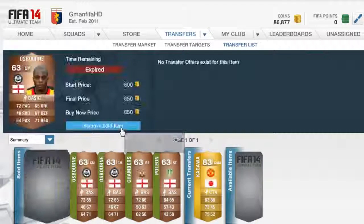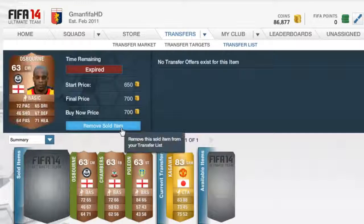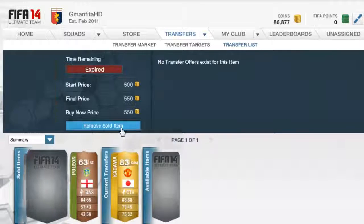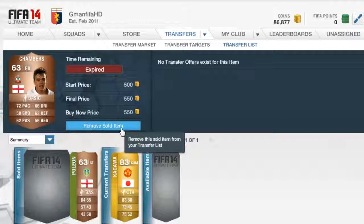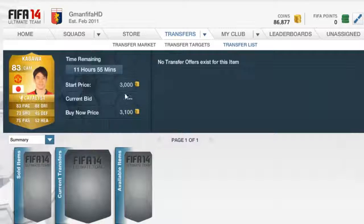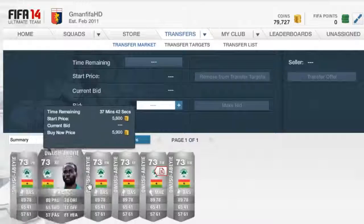This Castillo I got for 300 coins, times our coins by 5, got 1,500 out of it. Polium we got for around about 500-550 — I think we got two. Osborne — we got all these for 400 coins and managed to make a nice combined total profit of around 1,000 coins. Chambers 300 coins, sold for 550. Polium sold for 600. We've got the Kagawa left, re-listed for 3,100 — 200 coins lower than previously.